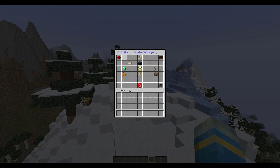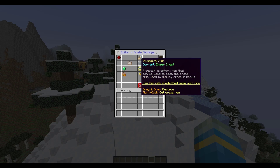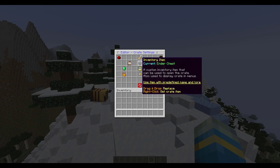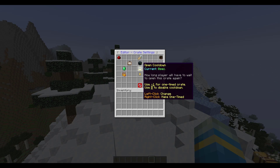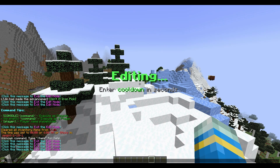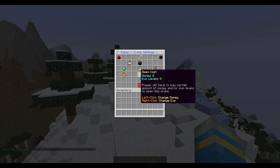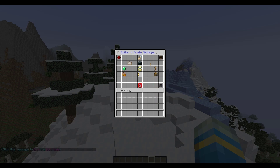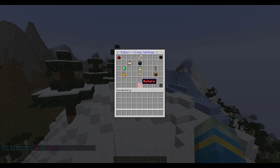At the top left you can toggle on various permissions - this would be permission excellentcrates.crate.serverminer. At the top we've got the display name which you can change, the inventory item where you can drag and drop to replace it, and then the open cooldown - how long a player has to wait before they can open it again. Left clicking lets you type in the amount of time, so 20 seconds. We've also got the opening cost - left click to set a monetary cost of ten dollars, and right click to set XP required.